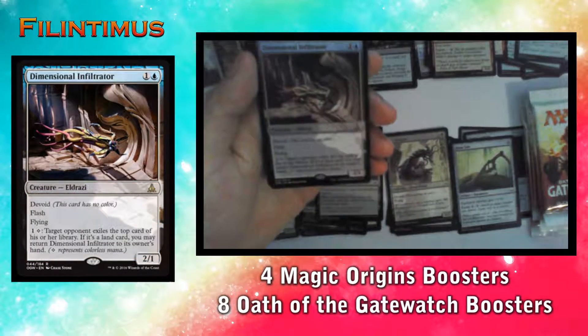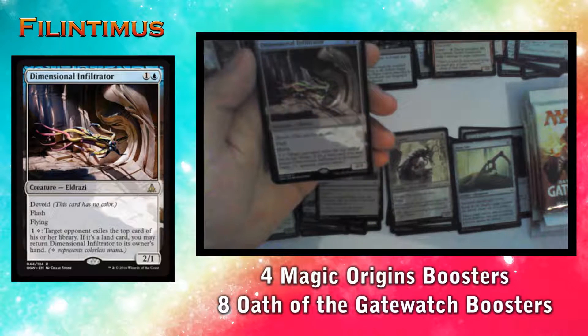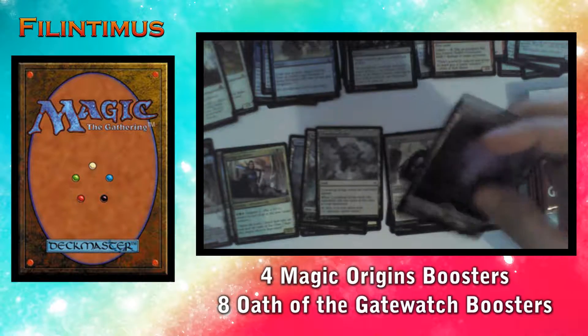Dimensional Infiltrator has Flash and Flying for two mana. One colorless: target opponent exiles the top card of their library; if it's a land, you may return Dimensional Infiltrator to its owner's hand. Then we have a Swamp and an Eldrazi Scion token.